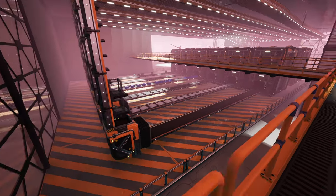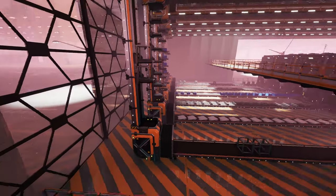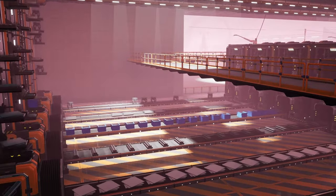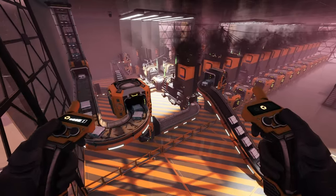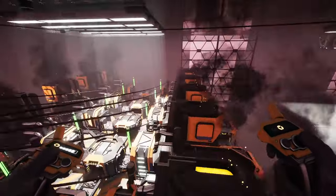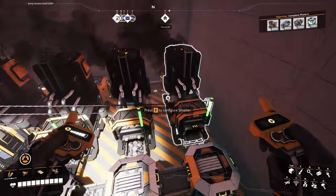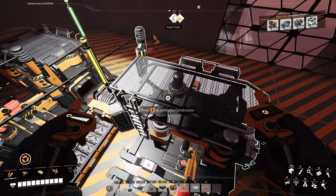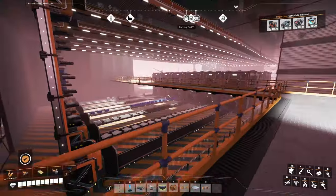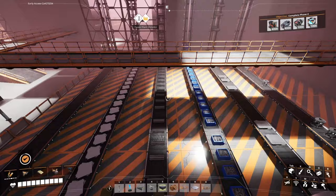As I mentioned earlier, every machine in this factory runs at 100% efficiency. Oh, here come the modular frames. Producing quite a lot of rotors and reinforced plates over there. The smelteries are all running at 100% right now, I believe. Iron rods are still ramping up — this part of the factory takes quite a lot of time. We'll come back next episode and check it all out. I feel pretty proud of this factory — I feel like I get better and learn a little bit every single time.